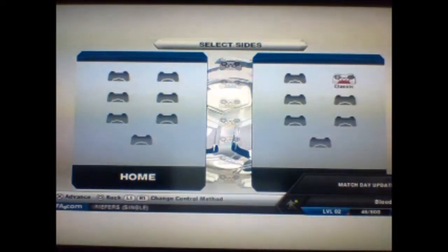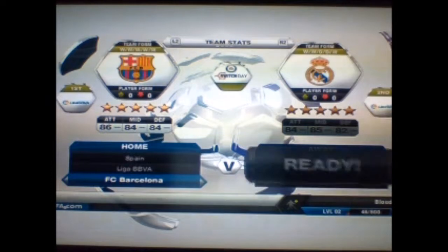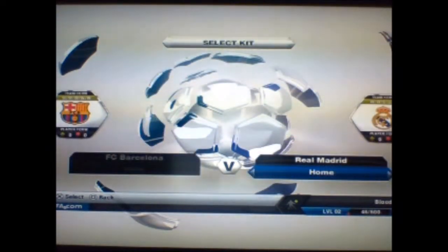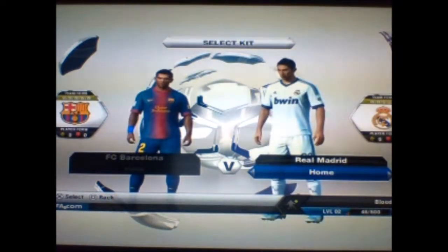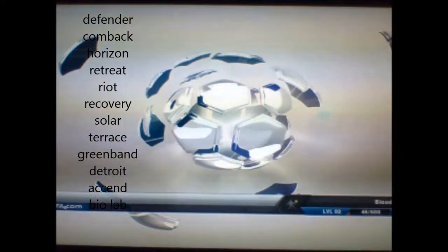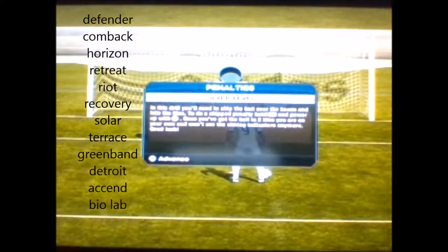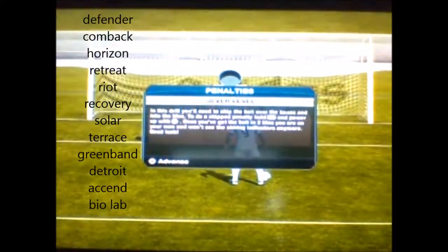The maps are: Defender, Comeback, Horizon, Retreat, Riot, Recovery, Solar, Terrorist, Green Band, Detroit, Comeback, Ascend, and Biolab.